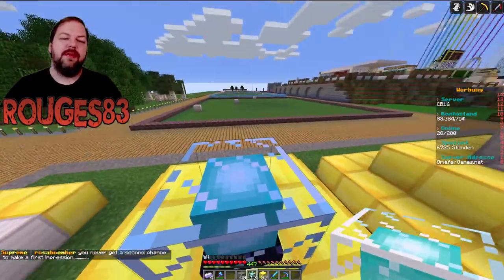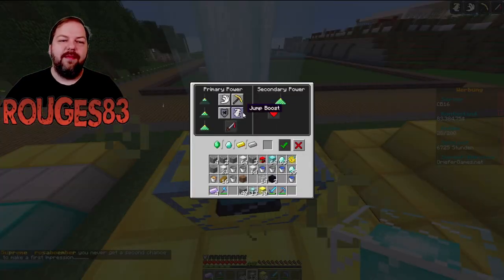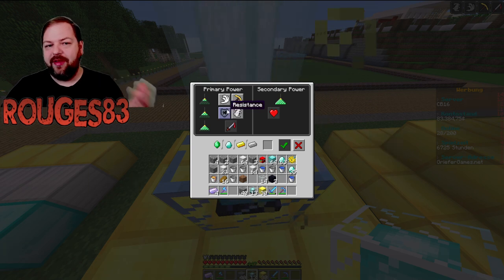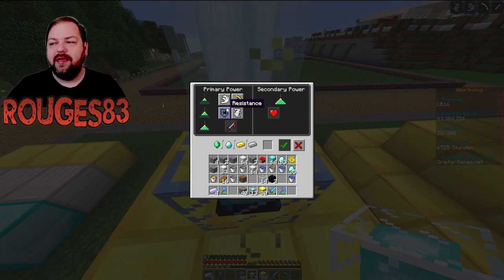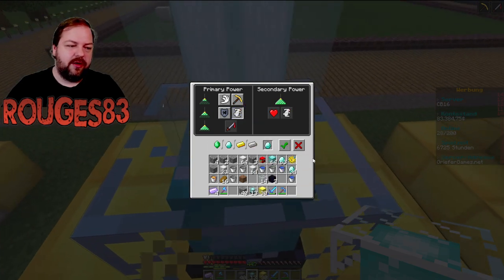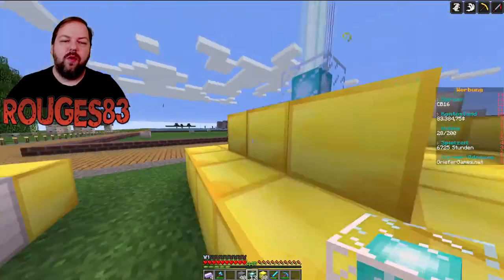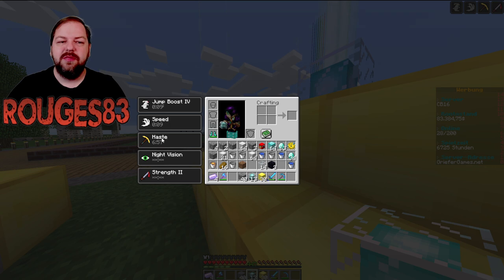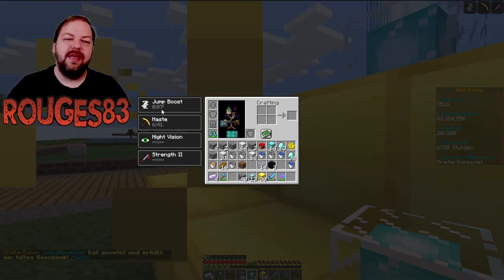Jetzt setzen wir hier unseren zweiten Beacon ein und schauen mal hinein. Hier können wir bereits Jump Boost und Stärke bzw. Resistance aktivieren. Wir aktivieren beispielsweise Jump Boost, legen hier wieder ein Edelstück rein, drücken den Haken und schauen in E – jetzt sehen wir Jump Boost, Speed und Haste, und Jump Boost ist aktiviert.